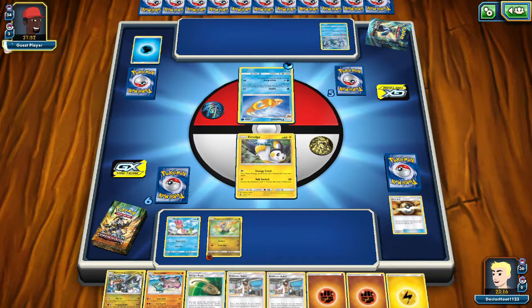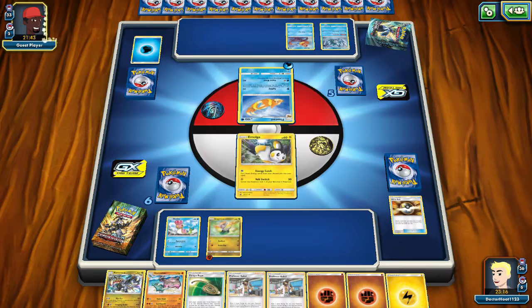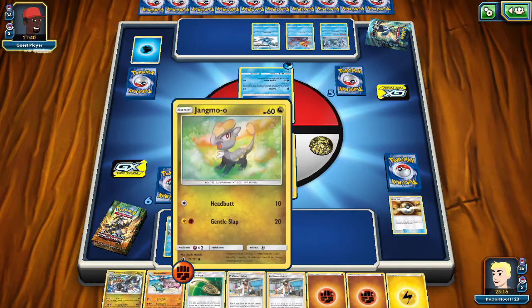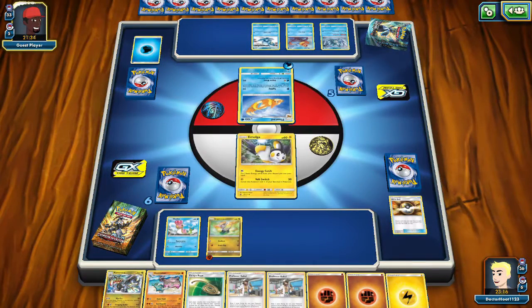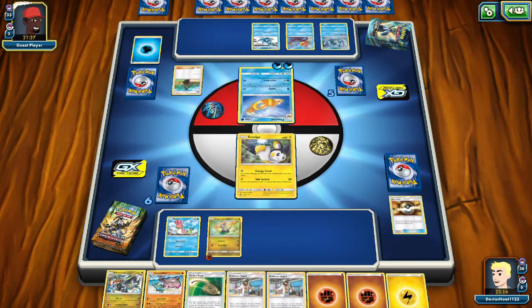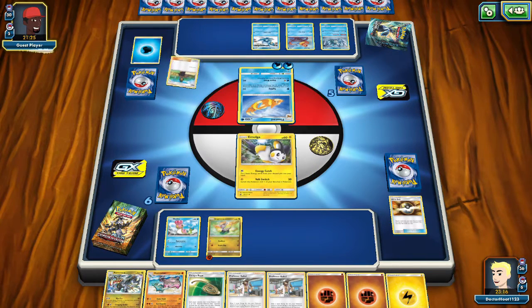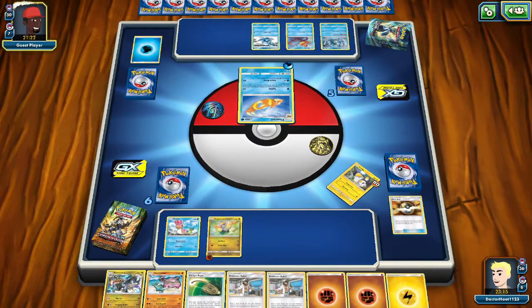We might be a bit dumb. We have a better plan — we let Emolga take the hit so we have time to put energy. We don't want to put Shellos out, so we'll lose Emolga. We need energy or the escape rope.